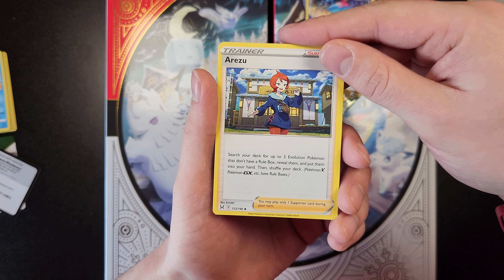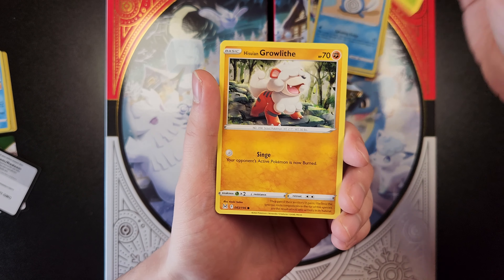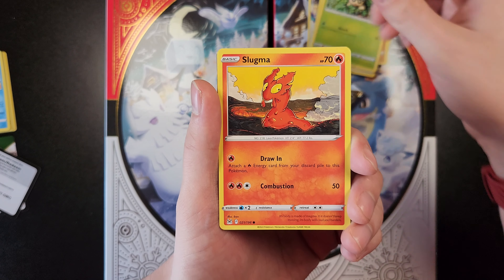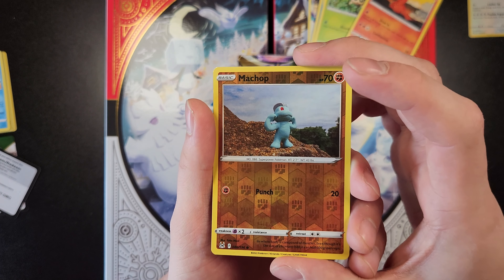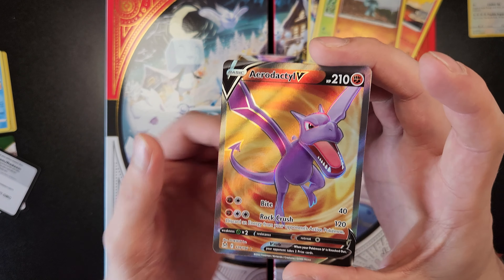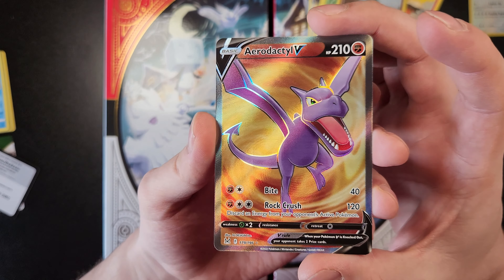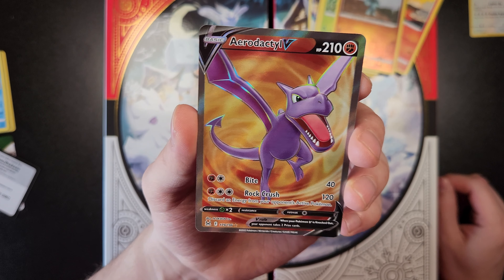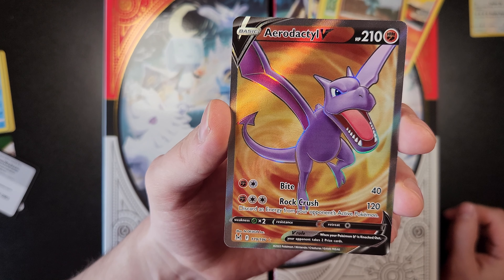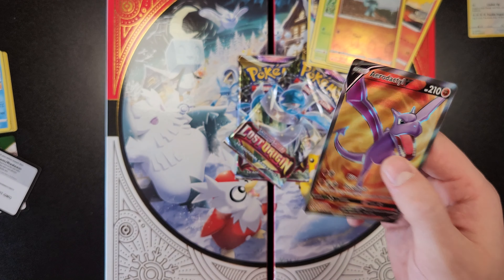I don't know how to pronounce her name either — Eelektross? Poliwag, Oddish, Hisuian Growlithe, Seedot, Slugma. Hey, Reverse Holo Machop! Followed by — hey, we got a hit! Oh! We got a... what is it? Full Art? Aerodactyl V? These are just the Full Art, right? Yeah, I believe so. Alright, I actually got a hit. I'll leave that real quick and we'll move on to the next pack.